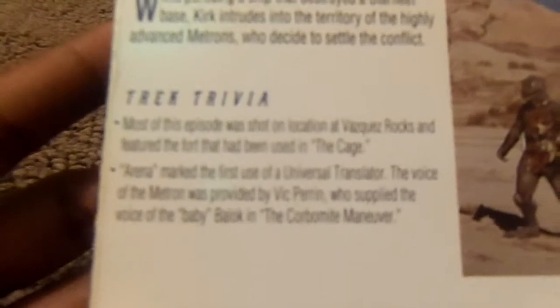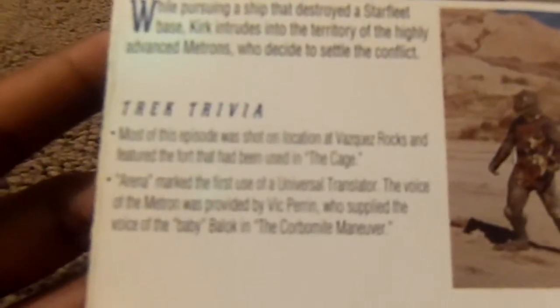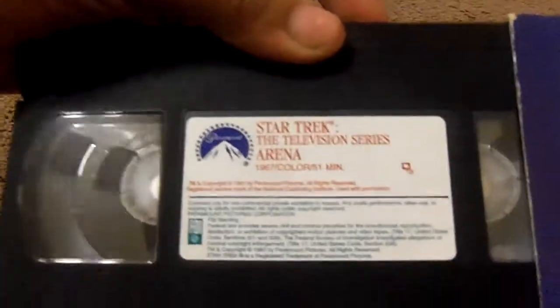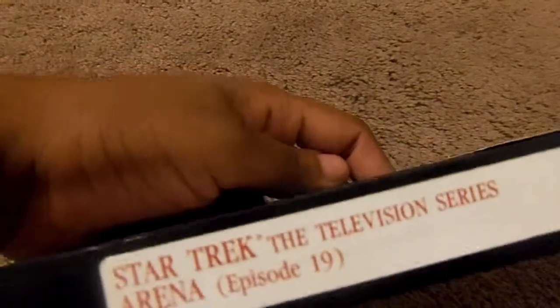Trek Trivia: Most of these episodes were shot on location at Vasquez Rocks, featuring the front that has been used in 'The Cage.' Arena marks the first use of the Universal Translator. The voice of the Metron was provided by Vic Perrin, who supplied the voice of the Balok puppet in 'The Corbomite Maneuver.' It originally aired on January 19th, 1967, and it's not rated. The tape's print date is May 26, 1993.